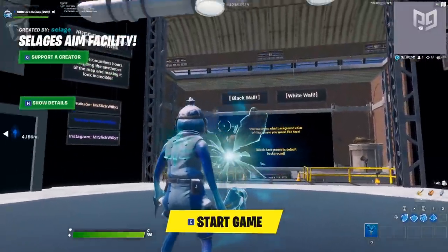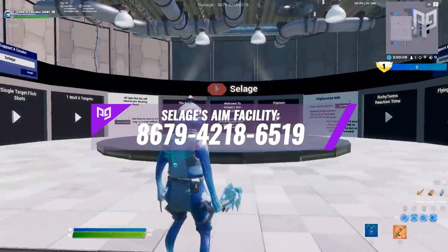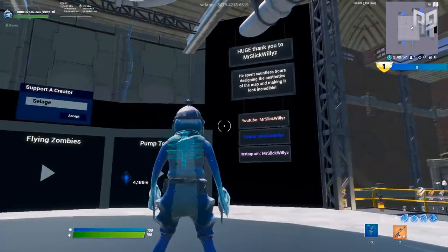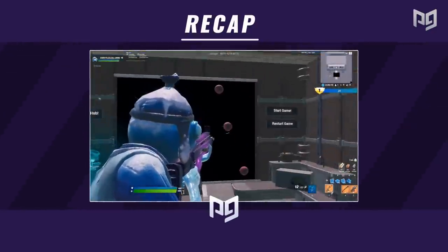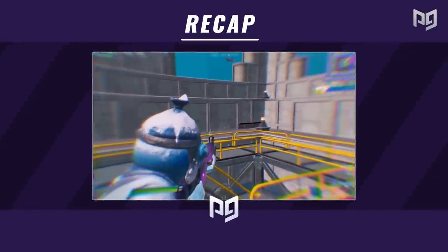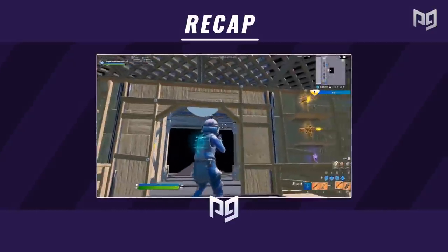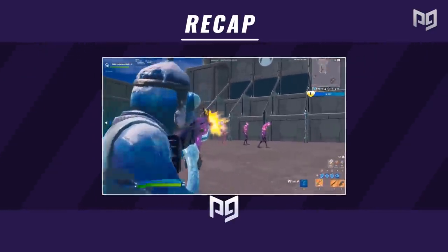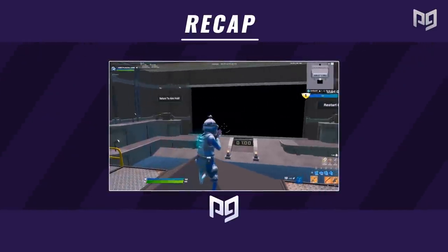That's going to be it for this creative map, but overall this Aim Facility map is super exciting and one of the most unique and helpful maps we've ever seen. We're putting the code on screen right now — it's 8679-4218-6519 — so you can try it out for yourselves. It's a great way to warm up and for general aim training. We recommend doing about 20 minutes of practice on this map whenever you get the opportunity: two or three runs on the timed scenarios and about two minutes on each non-timed scenario. One of the best features is the ability to get high scores and grind for leaderboards. From tracking to click timing to target switching to flick shots, this map has almost everything you need.